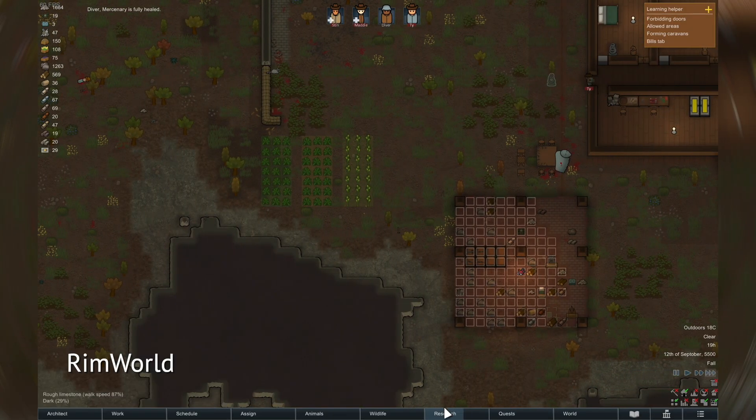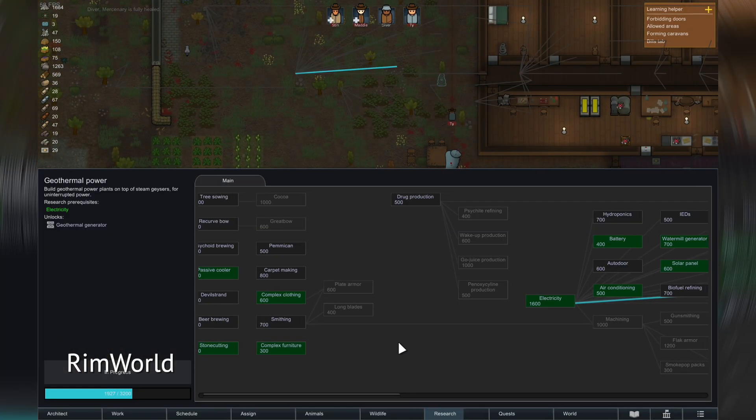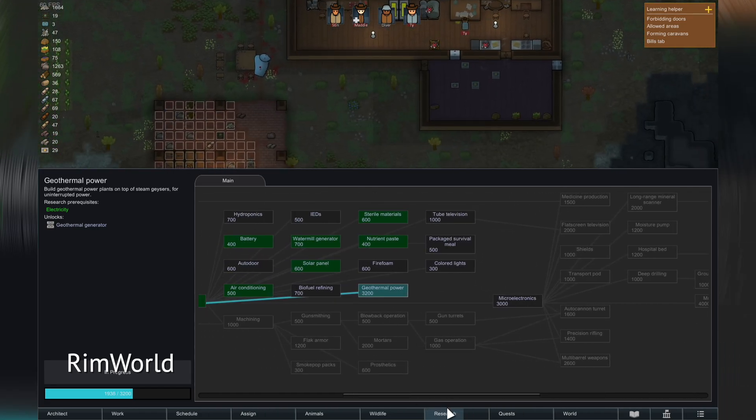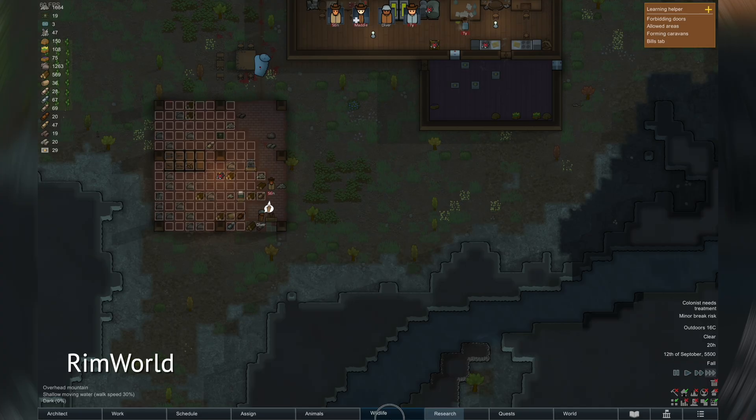Rimworld: stable 60 fps at native Mac resolution. Works perfectly even at high game speed. I found only one glitch, but it's not critical.